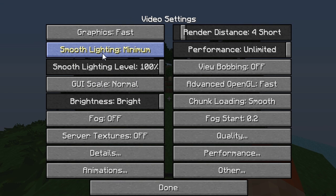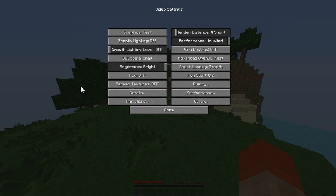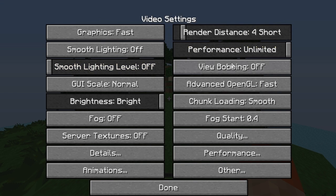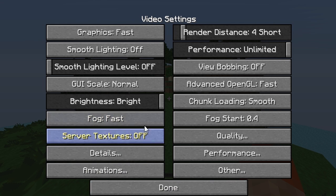Your Smooth Lighting you're going to want to turn off all the way. GUI Scale is not really needed unless you want it small or normal. Brightness you can configure to whatever you want — I like it on Bright because I'm a Hunger Games player. Fog, you're going to want to turn off because it can cause lag, so set that to Off or Fastest. Server Textures, keep that off as well.